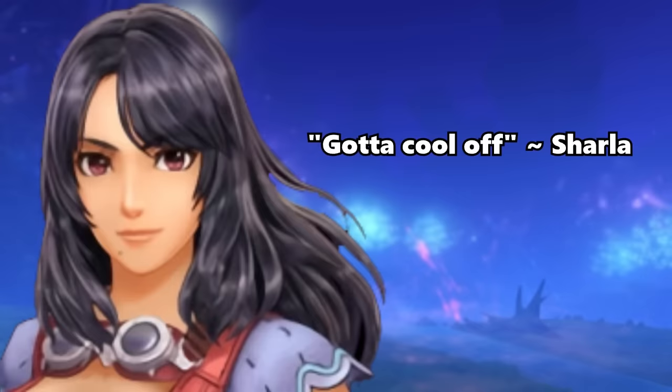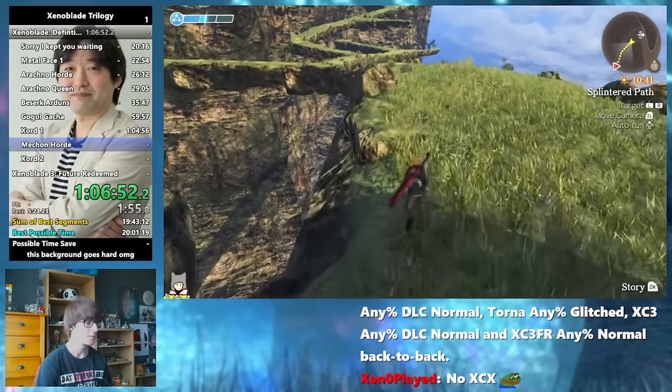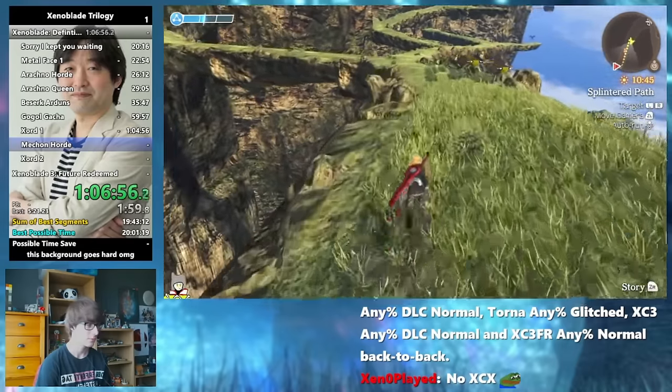On Reyn we can equip the brand new Empire Pike, which is a very strong weapon that will allow him to carry our damage. Sharla is also here. In order to get any other options in terms of party members, we need to get to chapter 6, and to get to chapter 6, we need to get through the Aether Mines.